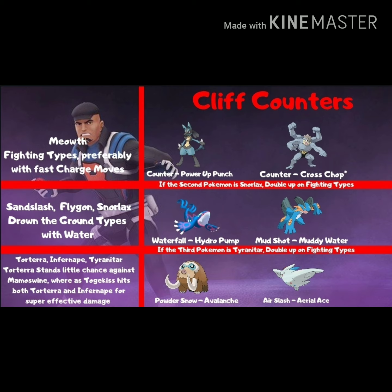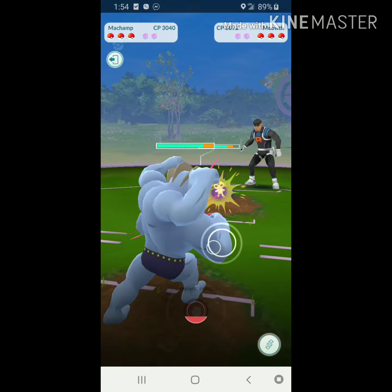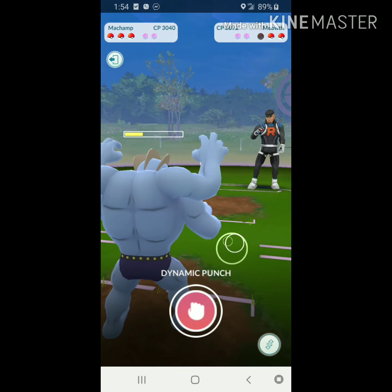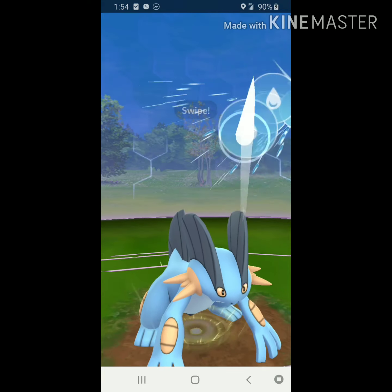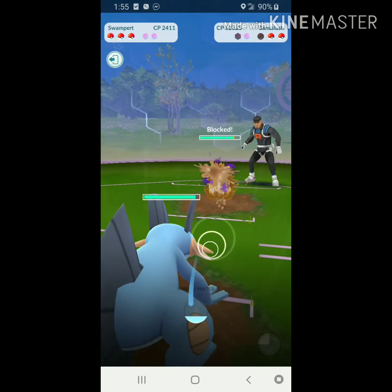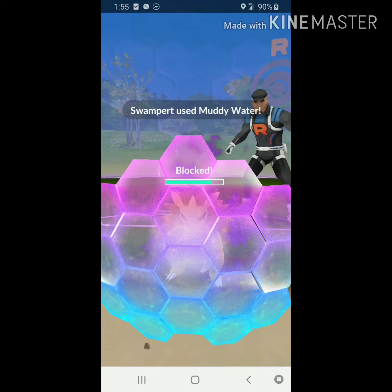Let's look at one of my encounters with Cliff. He's going to lead with Meowth, and we're going to lead with Counter Dynamic Punch Machamp — it goes down at an even rate. I'm going to save this Dynamic Punch knowing he's coming in with Sandslash, switching to Swampert. Look how fast that Muddy Water comes — the Mudshot damage is so quick that we burn through both of his shields before he even gets to his first charge move.